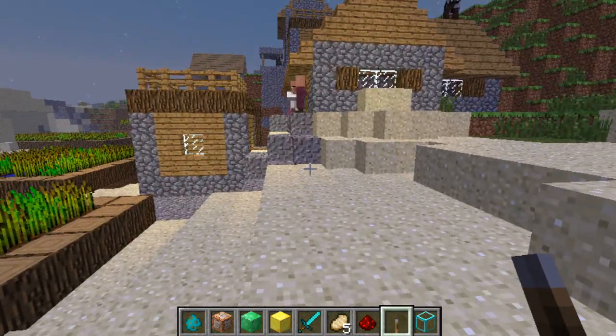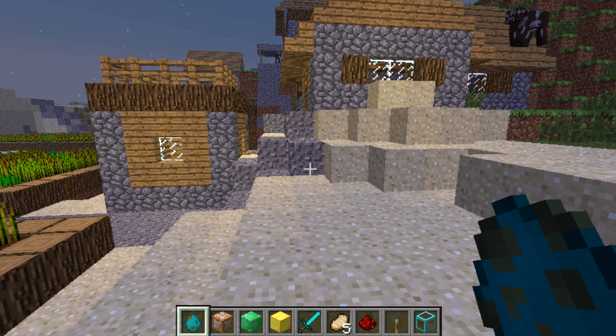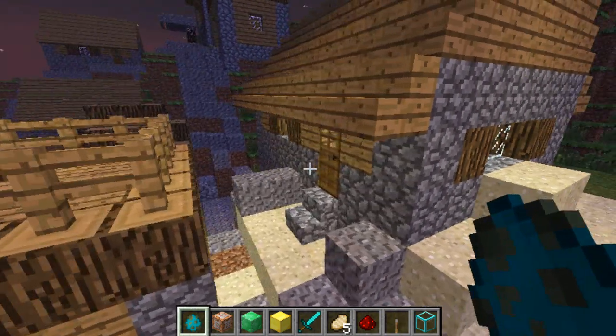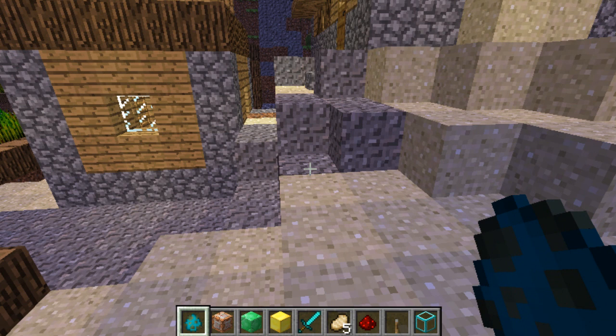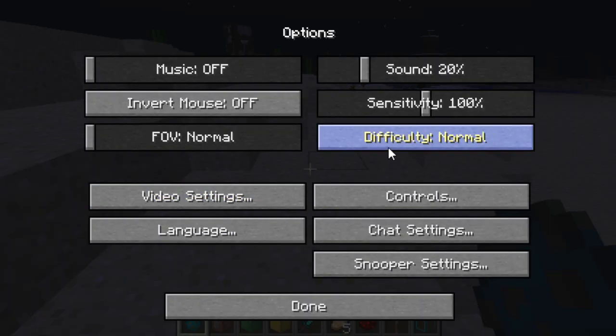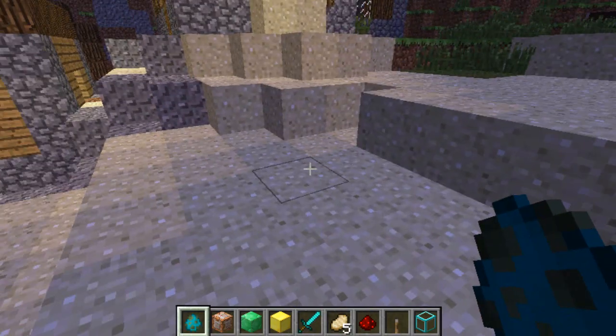Now we're going to wreak some havoc on these poor testificates here. As you can see I'm holding a spawn zombie egg, and these next two inclusions are all about our favourite mobs: zombies. Zombies are getting a little upgrade on what they can do. Usually they choose their prey — testificates or you if you're not in creative mode — and they kill the testificates. I'm going to go into hard mode because I need to be in the highest difficulty to show you the next addition.